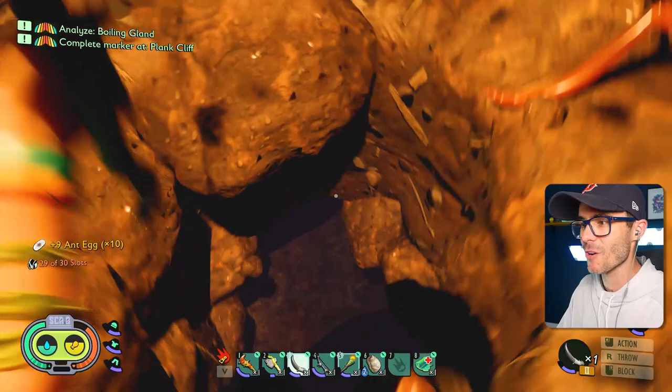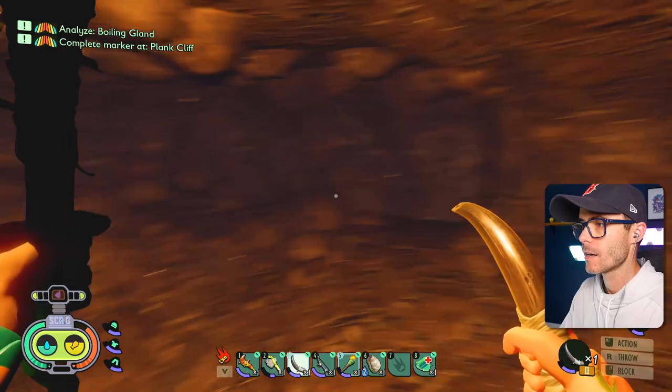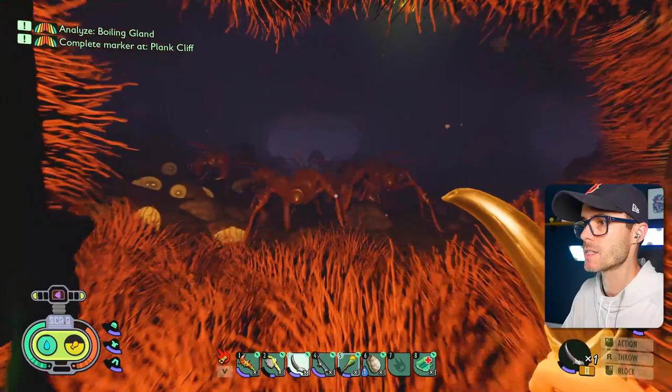There's a hole there — there's a hole. Got ten! Ha ha ha, stealing all your eggs! Chimps, what are you gonna do about it? This bit — I've already been here. I hate these hairy caves, the hairy caves are terrifying.